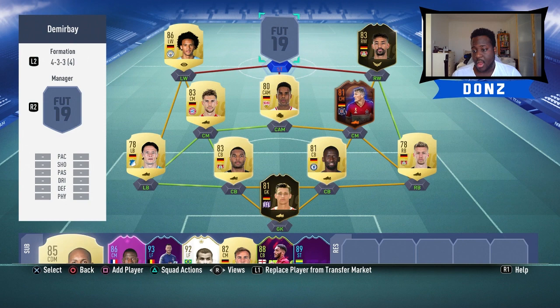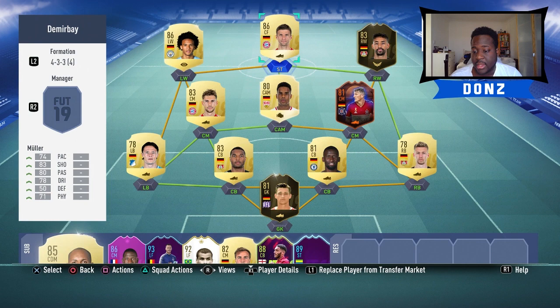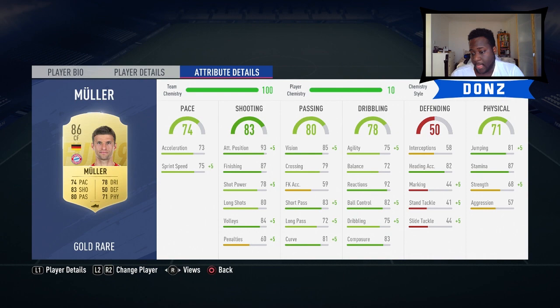Moving on to the striker - a player I used right at the start of the year in my 500k squad builder and loved, and you guys loved him too. It's Müller, and he's done it again - nine goals and six assists in 14 games. He costs 18,000 coins, which is a little expensive for an 86-rated player, but high-high work rates and he always seemed to be in the right position. Six foot one, 81 jumping, 82 heading accuracy. Cannot find a fault with this card.